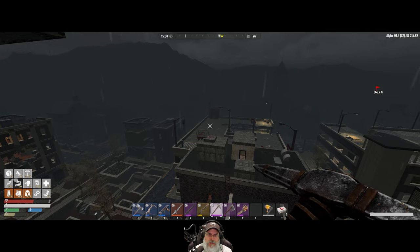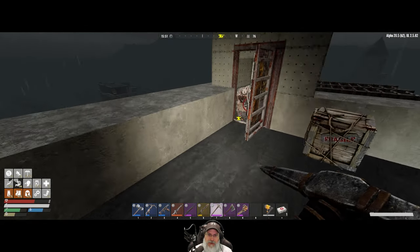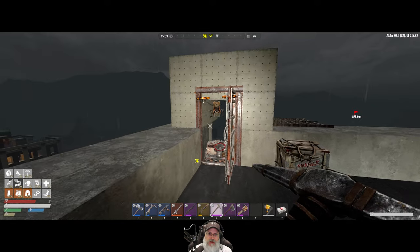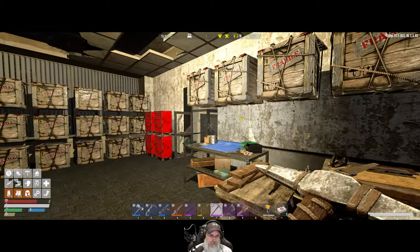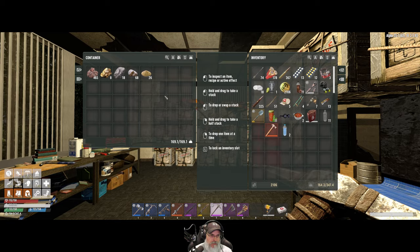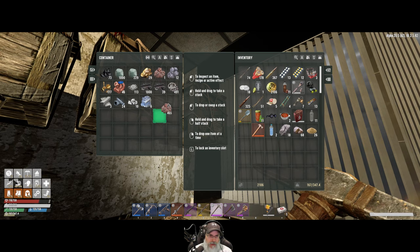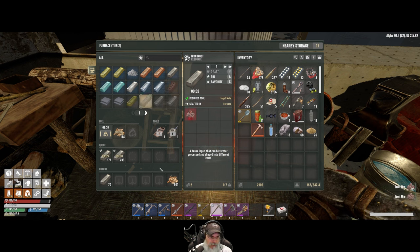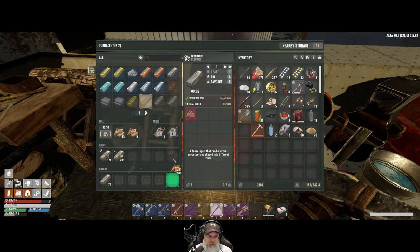Roberta got stuck over that way somehow, but here she comes. Let's get her unloaded. We have a little more copper ore and another big old batch of iron ore which we will promptly turn into ingots. We need about nine to ten minutes of burn time and that should be pretty close right there.